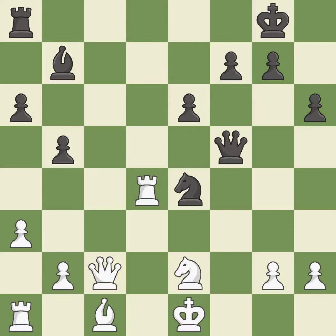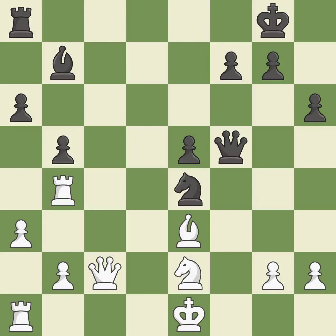This threatens to force eventual checkmate; it is an inaccuracy. This activates a bishop by developing it off of its starting square; it is best. The opposing rook is kicked by a pawn and must now move or be captured; it is good. This move puts the rook on a safer square; it is good. This develops a piece while also winning a tempo on a queen; it is excellent. This blocks the attack on a queen that could have been captured; it is good.